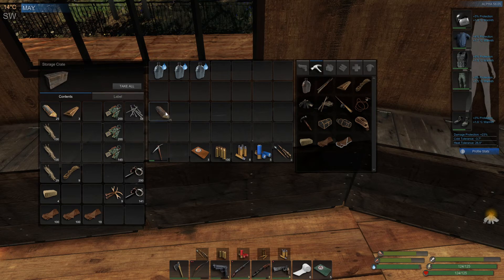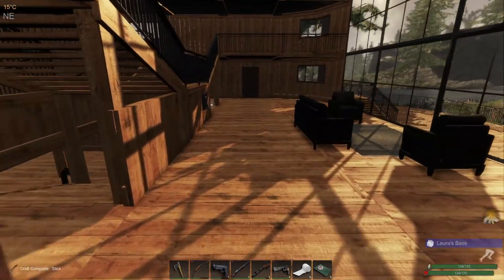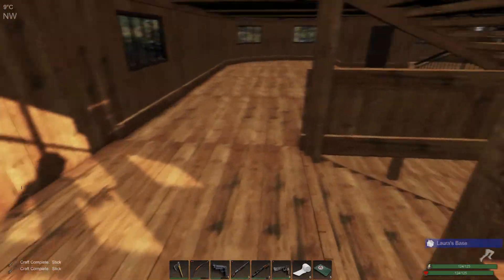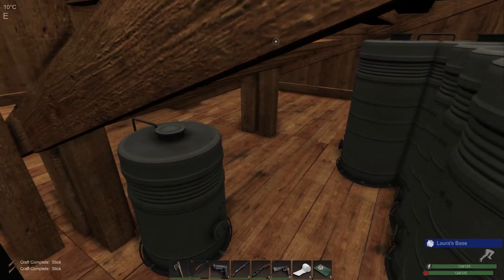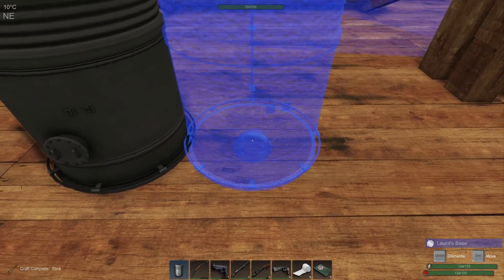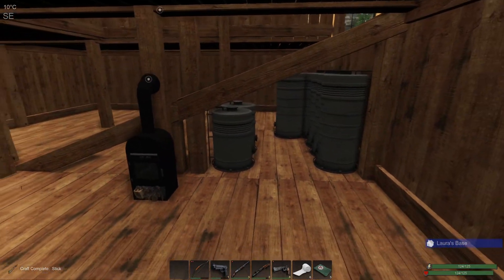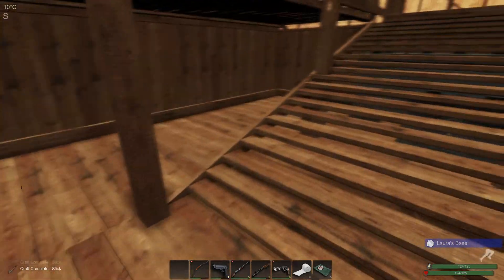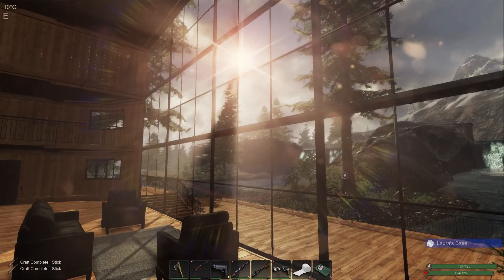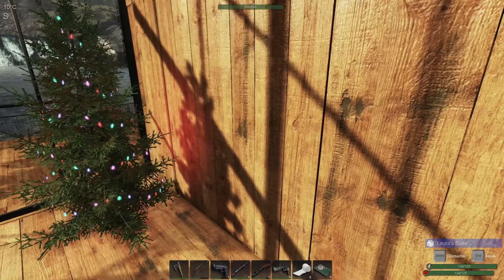We do need to make a couple more arrows, so let's work on that. We'll take a run probably over to the other house and see what's going on over there - probably gonna have to get the generators going again. We'll bring some biofuel with us just in case. Oh, what a beautiful day it is - we are in May. Look at that, that is so beautiful, and we still have our Christmas tree!